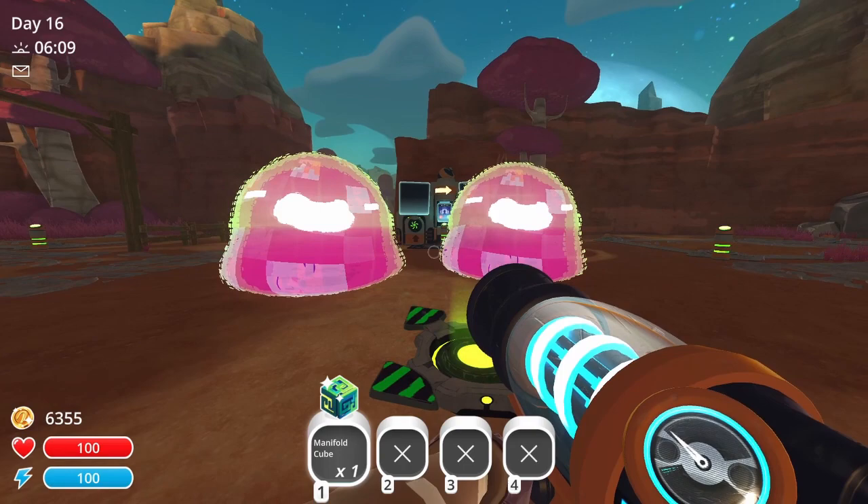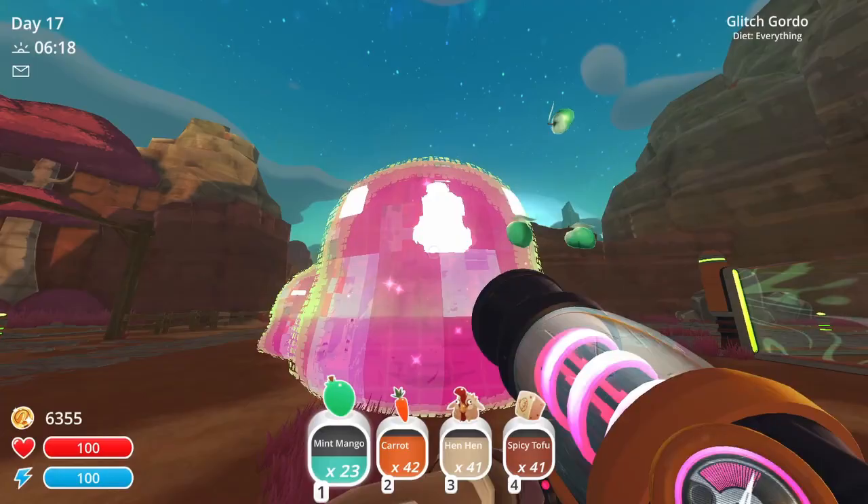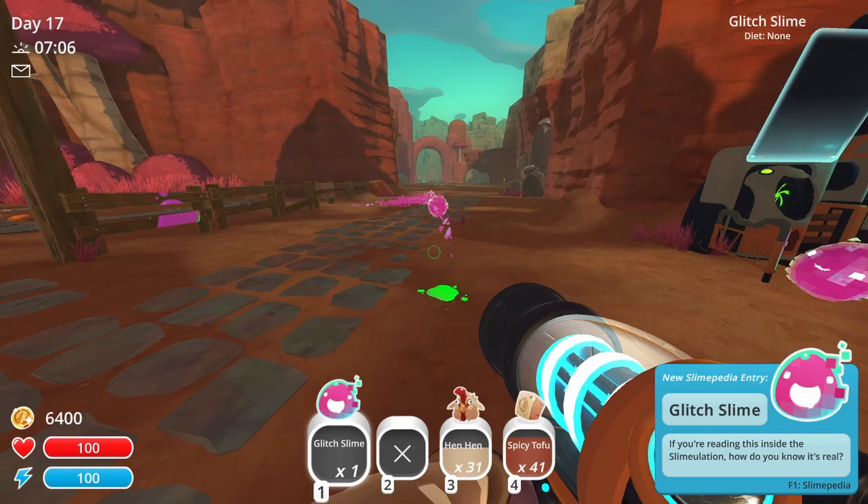The next Gordo up is the Glitched Gordo. To attract this, you need to place a Manifold Cube on the snare's bait. This Gordo will eat fruits, veggies, meat, and spicy tofu. When popped, the Glitched Slimes it drops act like normal and will run away in random directions. You can vac them up like you would in the Slime Mulation, though once you shoot them down again, they'll run off and eventually disappear.